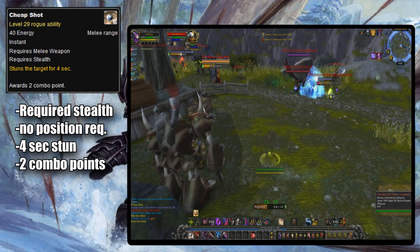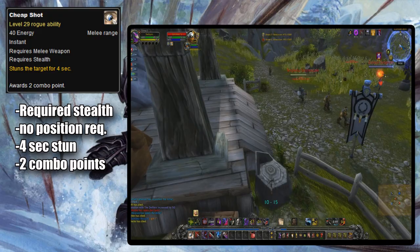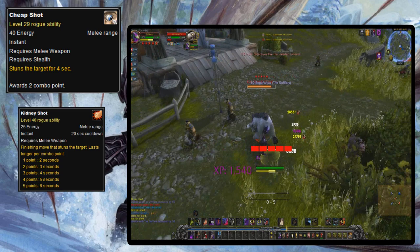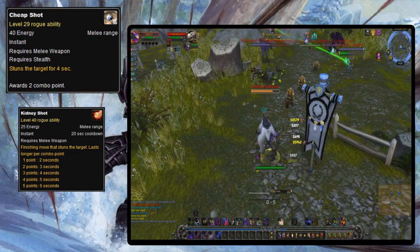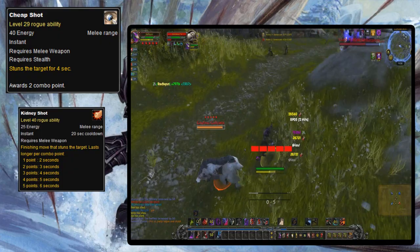Most of the changes to Cheap Shot came in the form of game mechanic changes, like how before diminishing returns were put into the game, you could Cheap Shot someone, then vanish after four seconds and use it again for eight seconds of CC, then follow with Kidney Shot for an additional six seconds. Combined with high damage from Eviscerate and PvP trinkets that didn't remove all types of CC, vanilla rogues could literally kill you before you had a chance to fight back. Out of all the openers, Cheap Shot was probably the most used in PvP throughout rogue history.